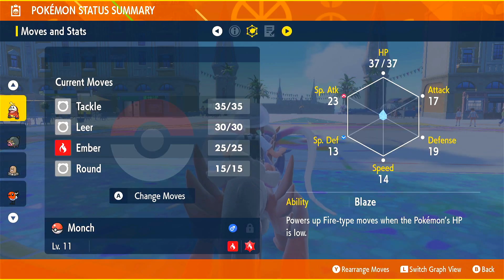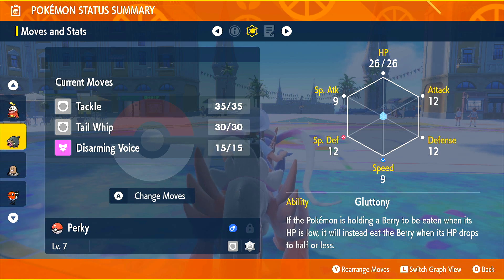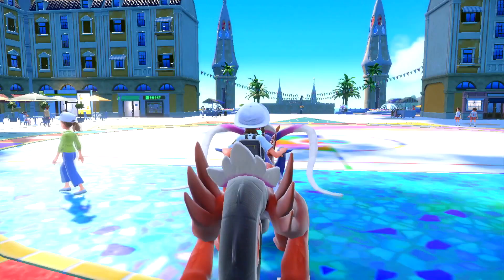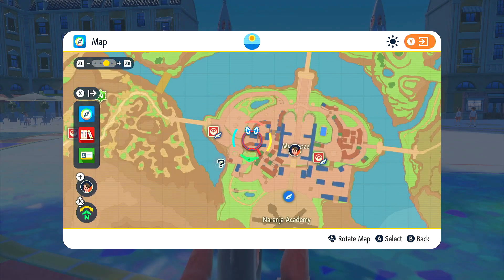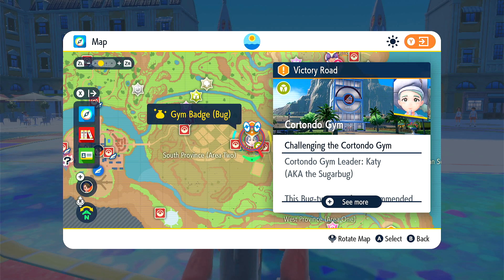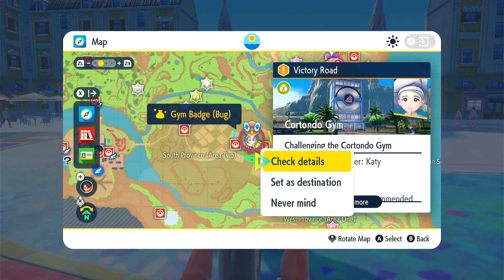We have Munch the level 11 Fuecoco, our starter, with Tackle, Lear, Ember and Round. Next we have Perky the Lechonk at level 7 with Tackle, Tail Whip, and Disarming Voice. Then Rosalie the Diglett at level 7 with Scratch, Sound Attack, and Growl. And last but not least, Jennifer the Fletchling with Growl, Peck and Quick Attack. I'm going to head for the bug type gym — going to stick to my guns on that.